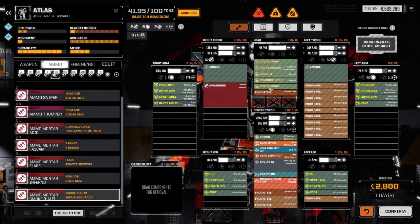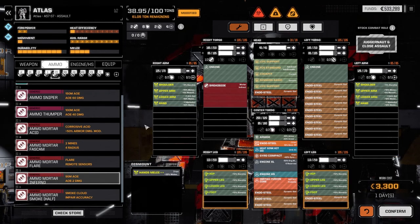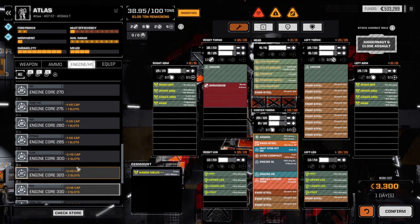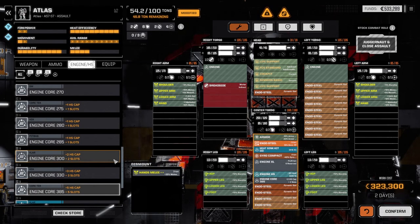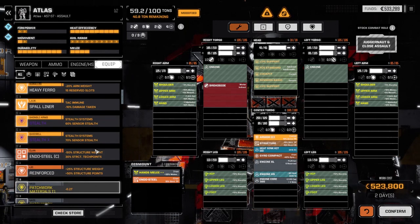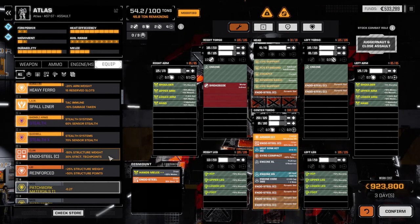This is going to take a lot of C-bills to get up and running. Once we get the core installed, if we go with the 320 we're already up at 300-and-whatever thousand. We want to switch out the Endo Steel — we want to put in Clan armor — the Endo Steel Clan is going to go in, so we're already at almost a million here and we haven't done anything to it yet.